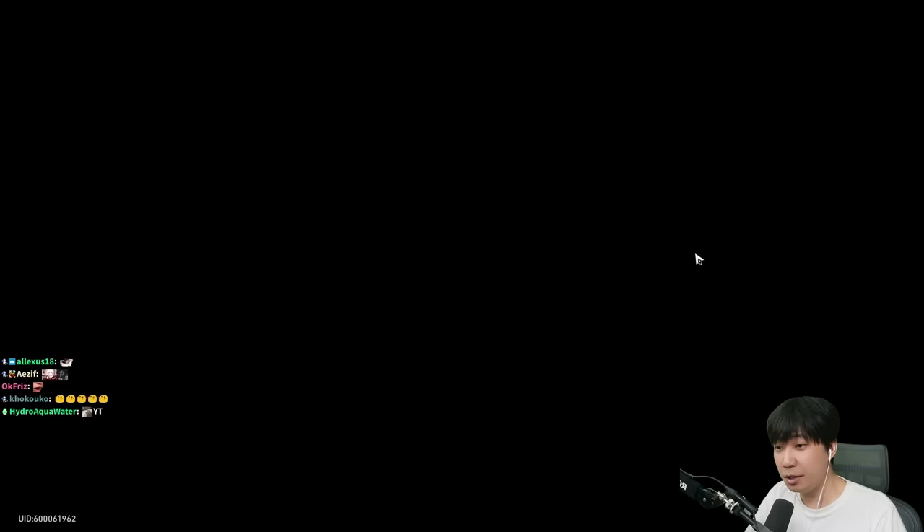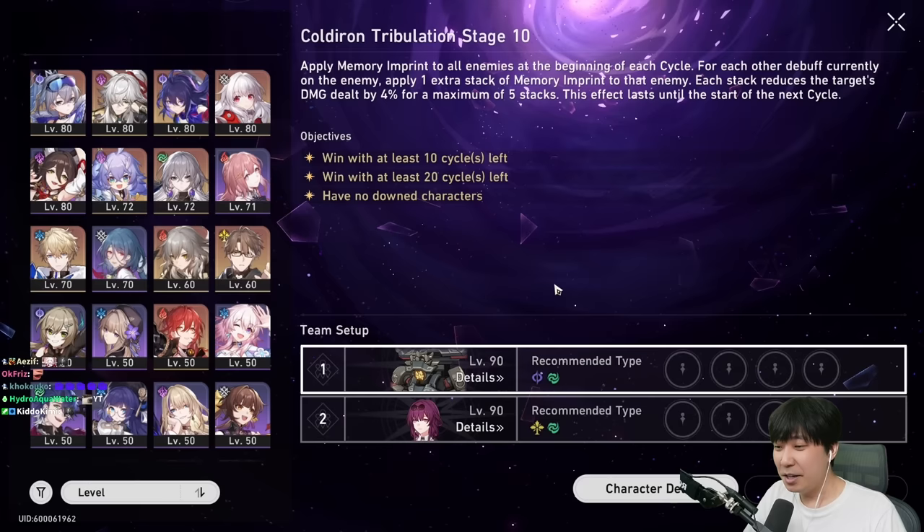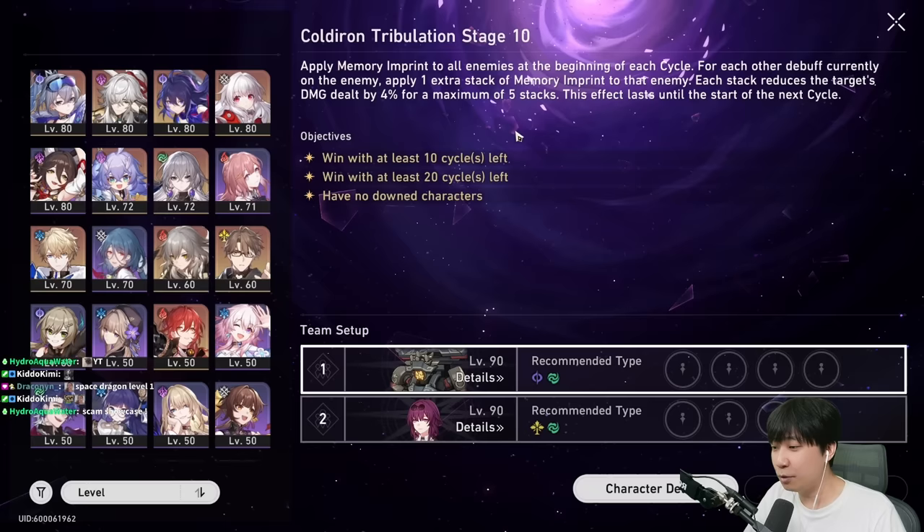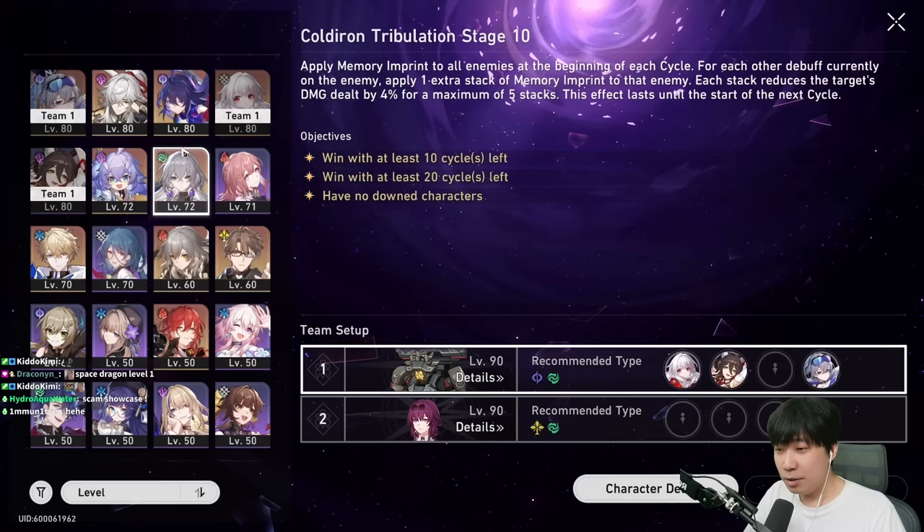The place we are going to showcase her is Memory of Chaos floor 10, which is pretty good compared to people showcasing stuff in the space dragon scam showcase. We're going to bring her to a boss that is actually kind of rough for Clara — Guardian Shadow is weak to physical, so we can probably see what happens.